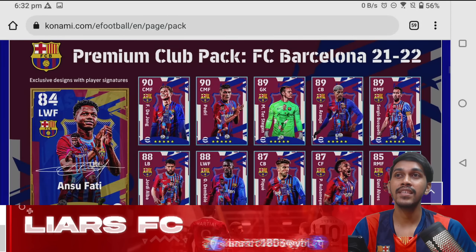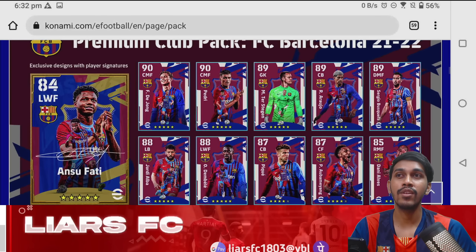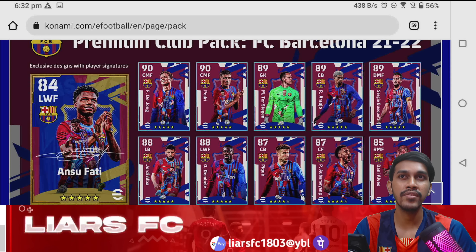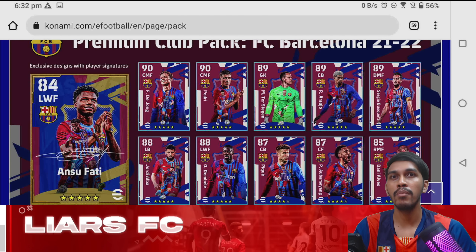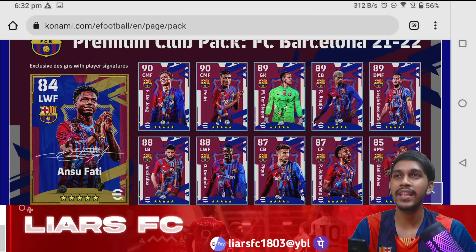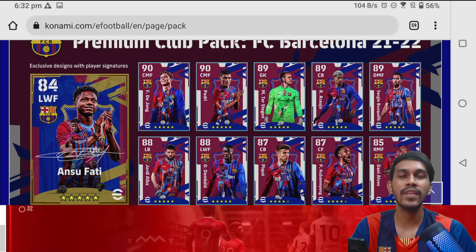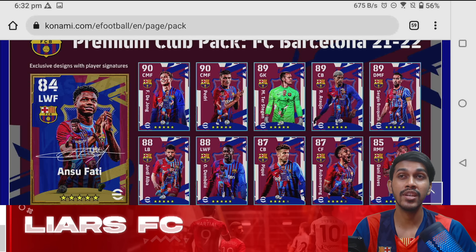The first pack is the premium pack FC Barcelona 2021-22, consisting of legendary Ansu Fati and featured cards such as Frankie de Jong, Pedri, Marc-André ter Stegen, Arauho, Busquets, Alba, Dembélé, Piqué, Ousmane, and Dani Alves. Look at the animations — the legendary cards come with the signature of the legendary version, and the featured cards have very beautiful animations.